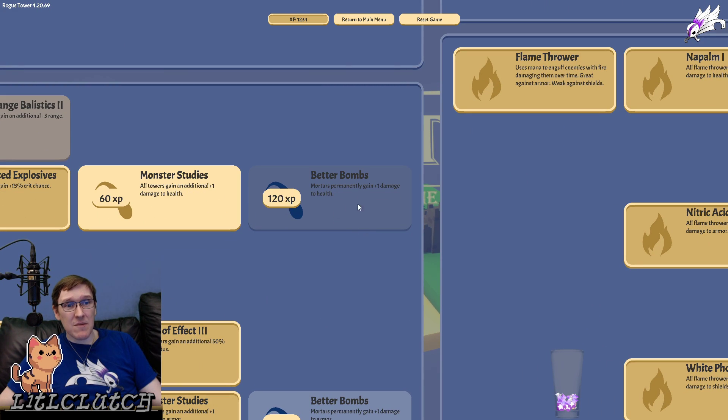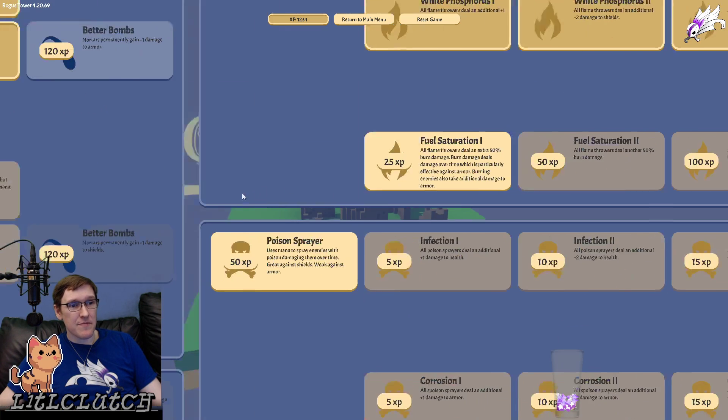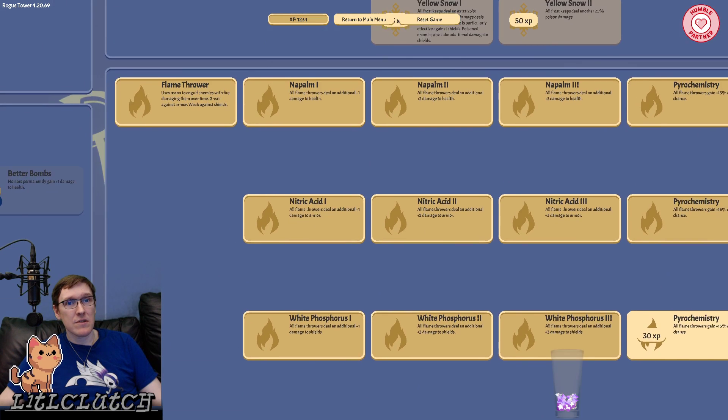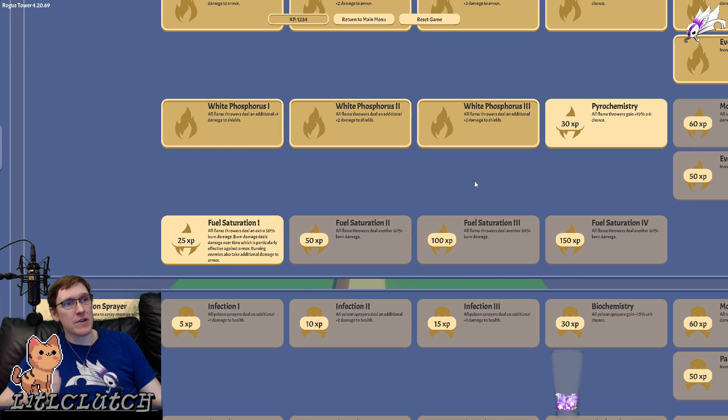Mortars primarily gain plus 1 to health, plus 1 to armor. Poison sprayers could be a good option. All flamethrowers deal an extra 50% burn damage. Burn damage deals damage over time, which is particularly effective against monster armor. Burn is for armor.